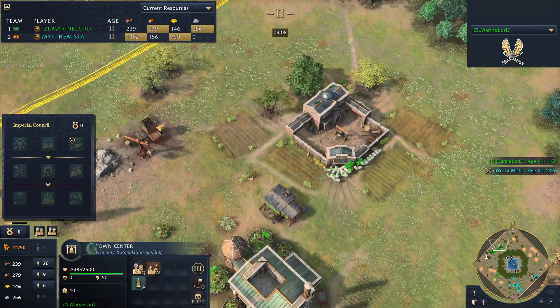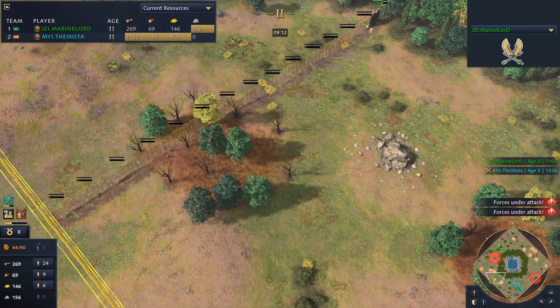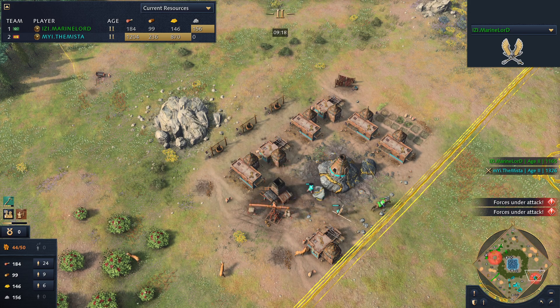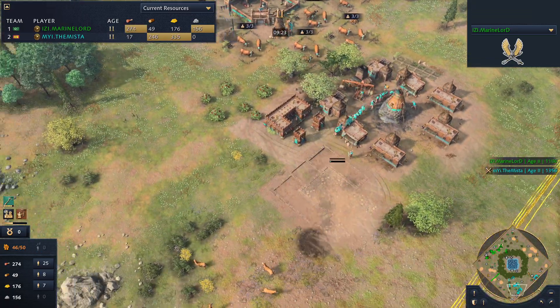We see a third town center coming up — both players playing pretty passively, going for a very strong economy boom. Maps like Oasis tend to play out this way, similar to how this kind of map played out in Age of Empires 2, which is where the map has its origins.